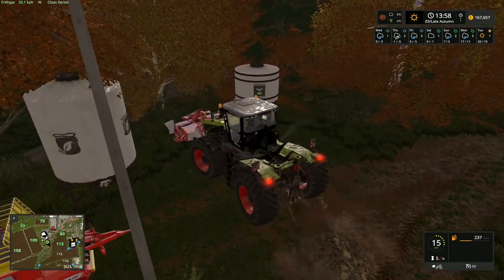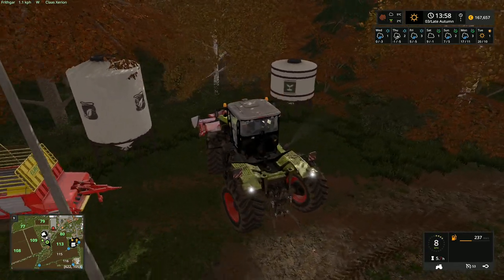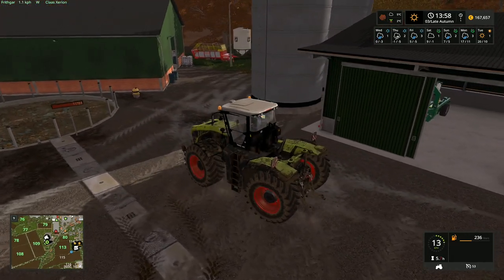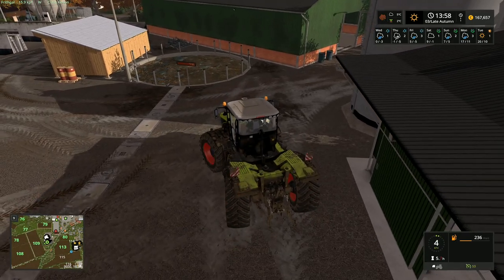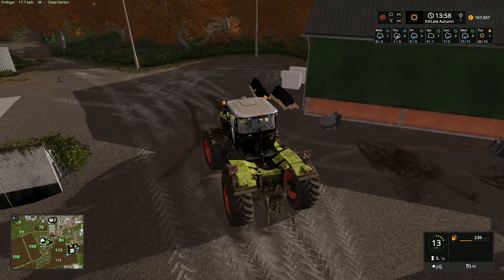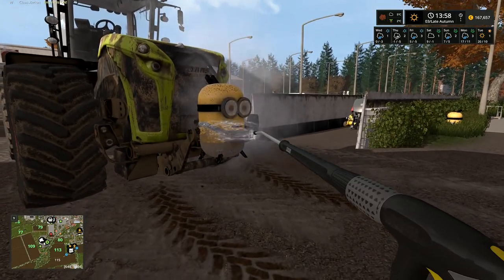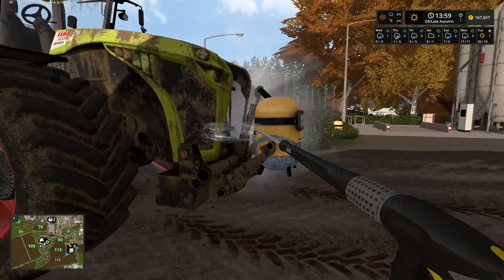We'll start cutting down some trees around here first — I want to get rid of some of these that are in the way. Then once we've done that we'll start looking at some trees further afield and what forestry equipment we can use. I've also got to make my decision on the whole soybean situation fairly quickly since I record the whole week before you get to see this. Anyway, if you've enjoyed the episode please head down below and give us a like, and if you really enjoyed it please tell your friends and get them to come and watch as well. Until next time, thank you very much for watching — this is Brithgar, goodbye and see you later.